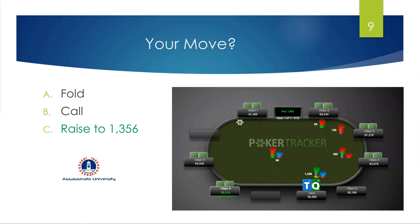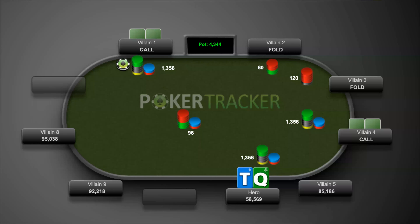We go ahead and raise to 1,300. The player on the button who cold-calls is loose-passive — just like in your typical micro stakes games. This is how we create realistic micro stakes strategy: no one wants to fold to your raises.